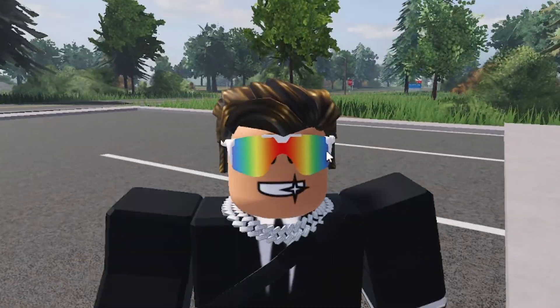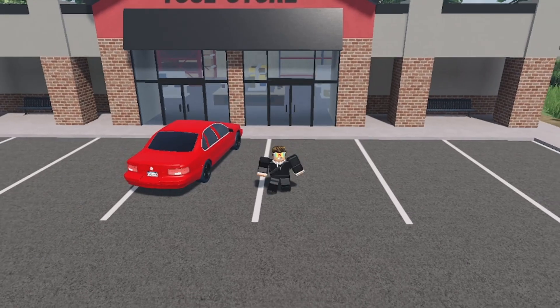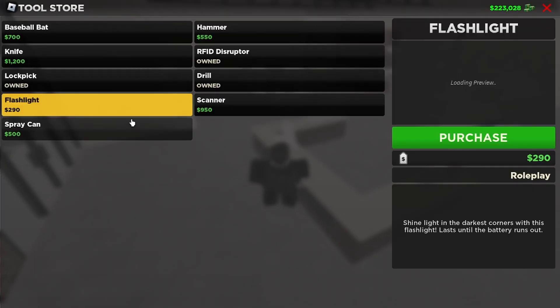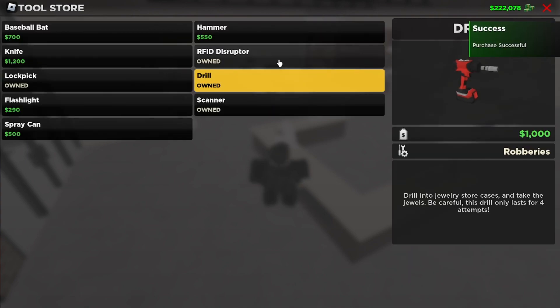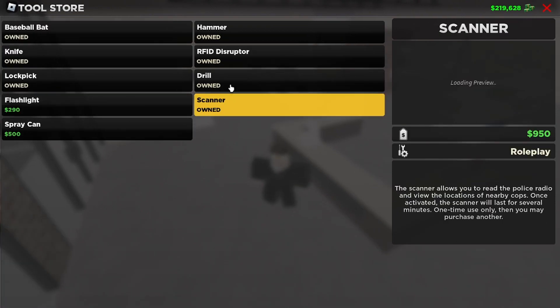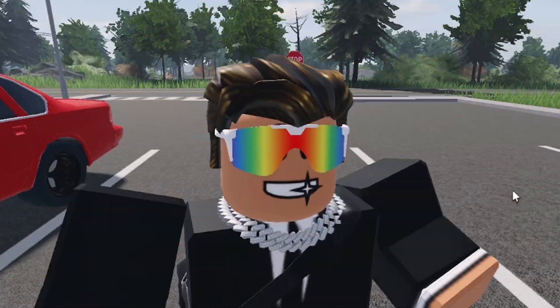You're going to want to make your way over to the tool store, and then with your 50,000 you're going to want to buy some supplies. You don't really need the spray can or the flashlight — you're going to want to get the scanner, the drill, and the RFID disruptor. You don't need the knife or the baseball bat.